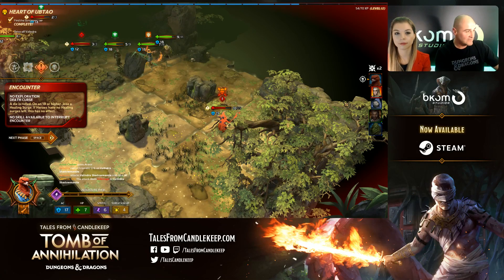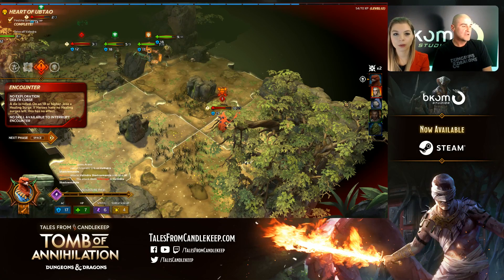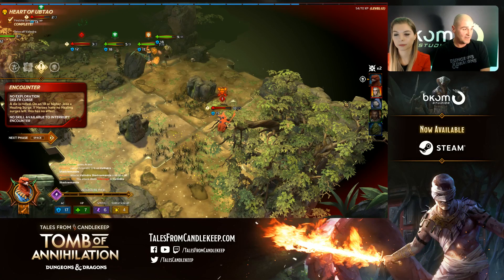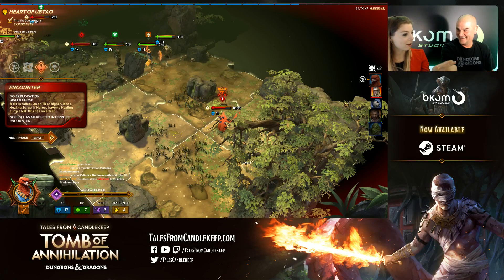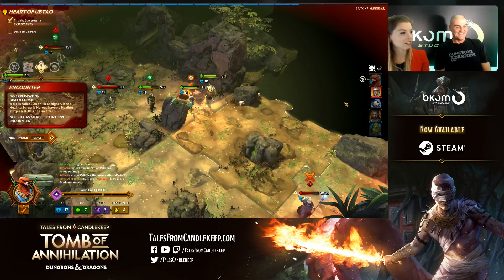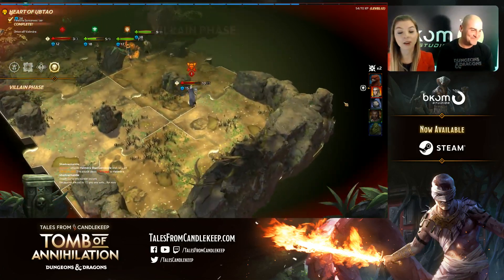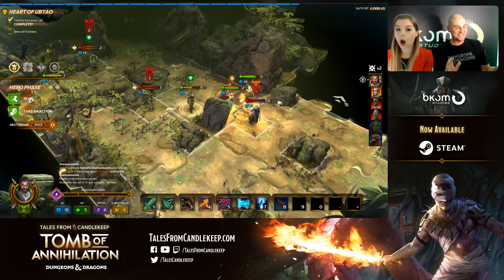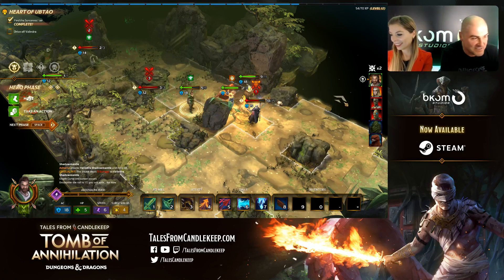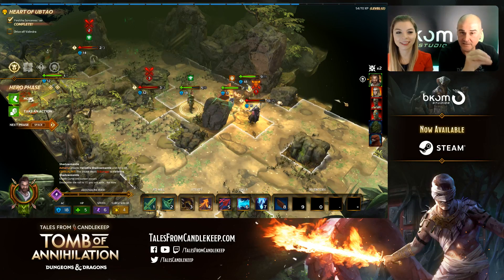There's a bad encounter: 'roll a d20, on an 18 or higher lose a healing surge; if heroes have no healing surges this has no effect.' I still have my two healing surges, so I'll take the chance. Valendra moves a lot and can teleport to other locations so you have to run after her — as soon as she starts teleporting, it's a mess.